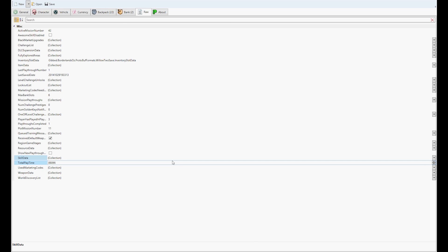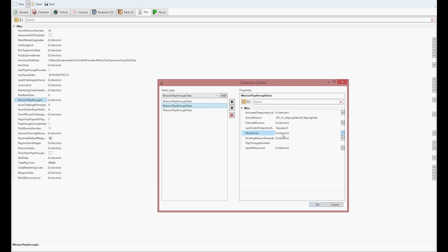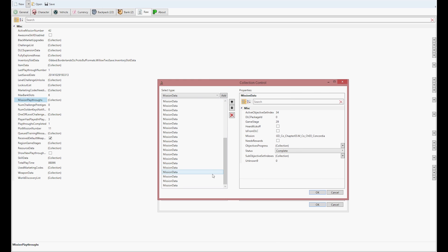Now I'm going to show you how to mod your quest data, so that you can either complete a quest, make it ready to be turned in, or collect a reward for a quest you've already turned in so you can collect the reward again. What you're going to do is head over to Mission Playthrough, click on that collection, and you're going to see three different tabs. The top one is for your normal playthrough. The middle one is for your True Vault Hunter playthrough, and the bottom one I'm not too sure — it may be for Overpower, but don't quote me on that.